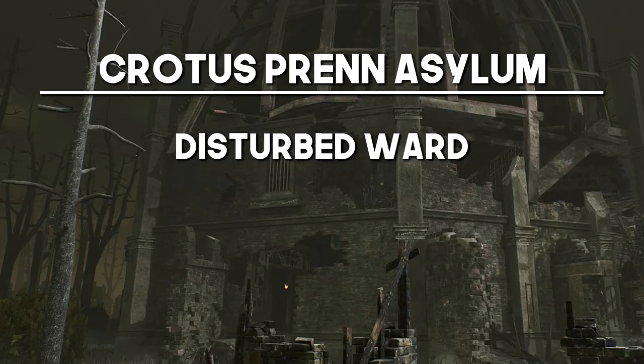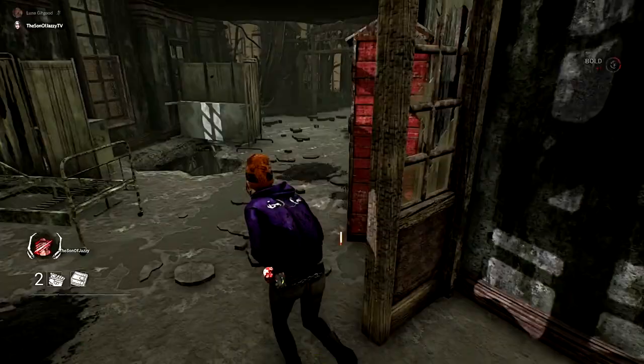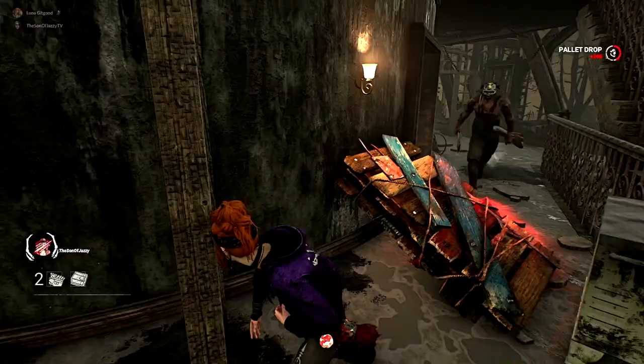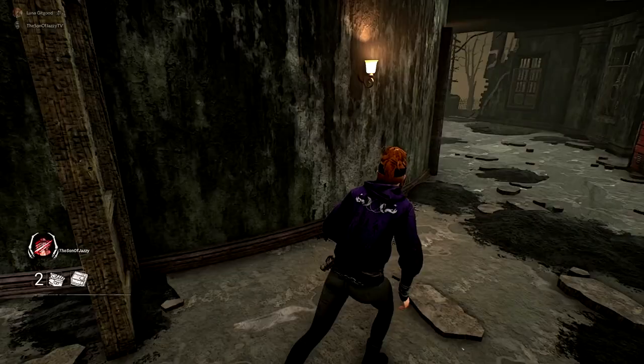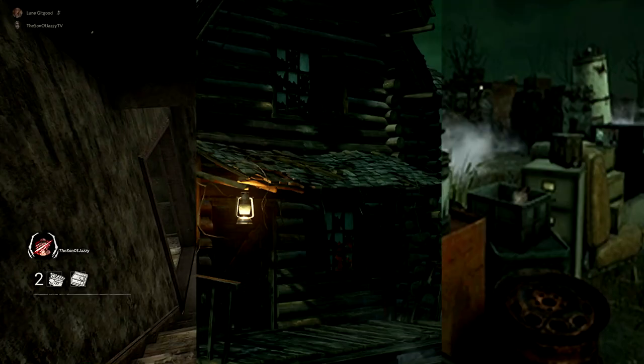For the other Crotus Prentice Asylum, the Disturbed Ward — surprise, surprise — the main building. Specifically that window I just vaulted. That is absolutely brutal. You can vault it and the killer will have to seriously go out of their way to get around it. All you have to do is vault back, then use the pallets around the map and several of the other vaults. Because it is directly in the middle of the map, you can take this as the middle tile and branch to the other tiles. It's absolutely lethal.